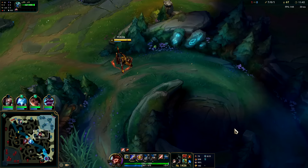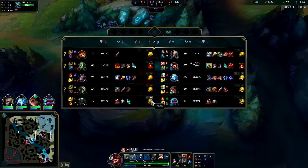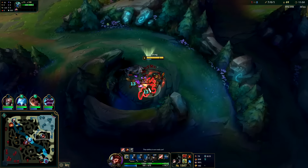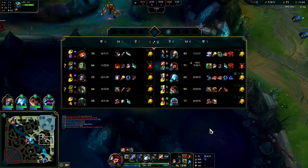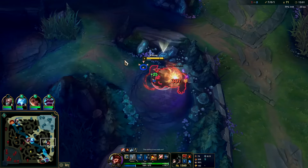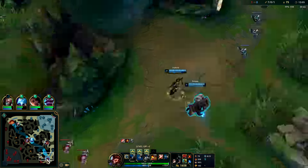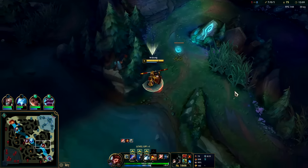We should probably just play for Dragon Soul. We have the scaling — we have Samira, Anivia, Braum, Wukong, huge scaling composition. They're not gonna have a way to keep Twitch alive; Pyke can't peel for him like a Janna or Karma could. They needed an enchanter support. Me and Braum are gonna bum rush the Twitch — he's not gonna be able to auto attack. Braum can also block Twitch's R with his shield, which is a decent soft counter to Twitch.